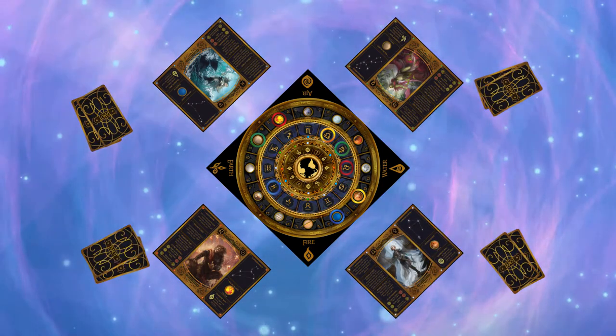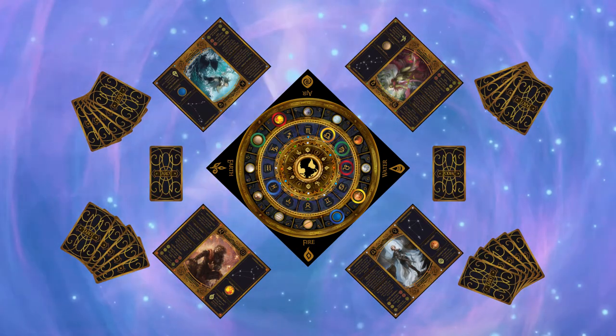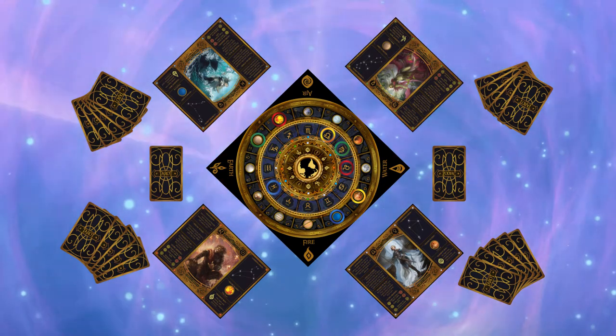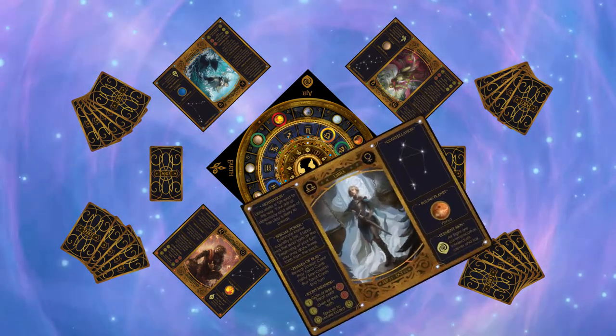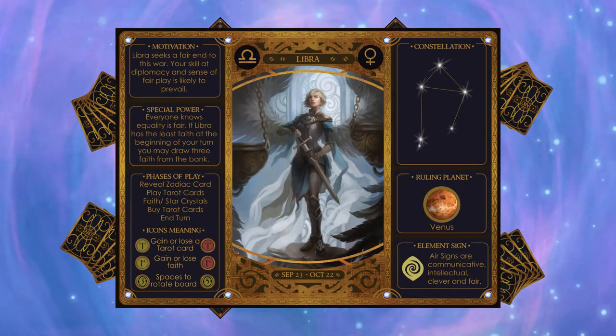Then each player receives 5 tarot cards. The tarot and zodiac decks are placed on the table, face down. Each player mat includes useful reference information for playing.